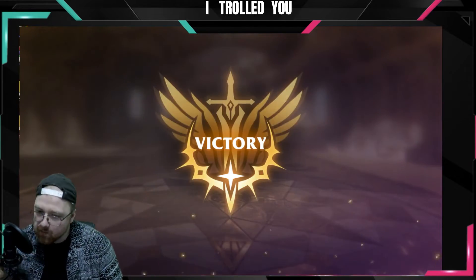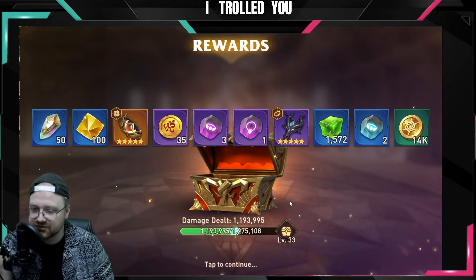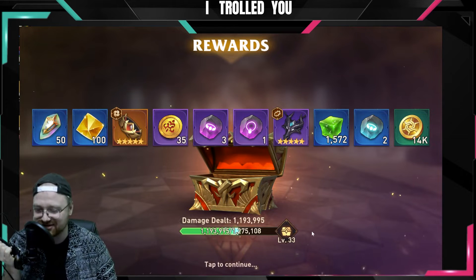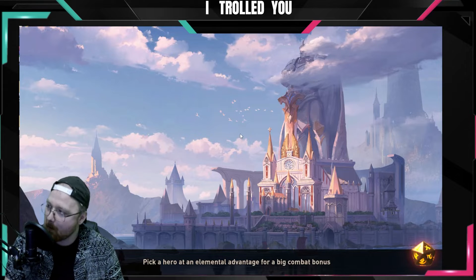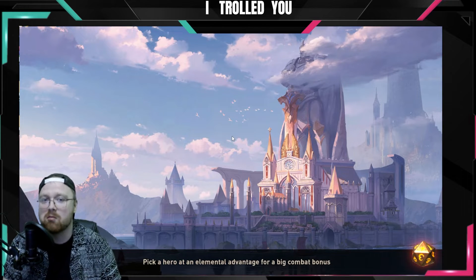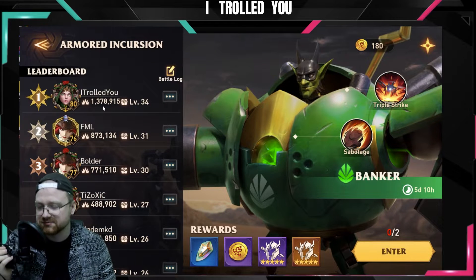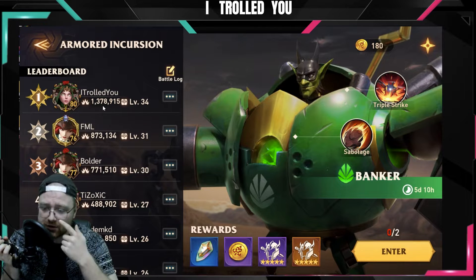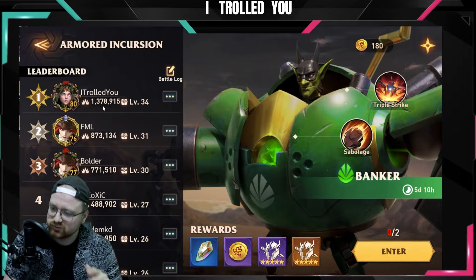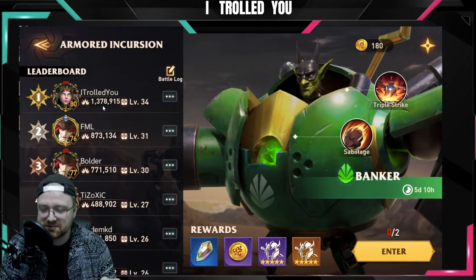I'm back. Okay, you have 1,200,000. So this auto was not great — 5-star gear, level 33 guild boss. I did better. This score, I swear, is 100% automatic. You can do it: just build the team I use, enter the fight, click auto, and you don't have to be bothered with this boss anymore.